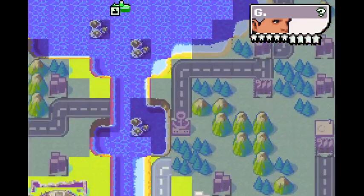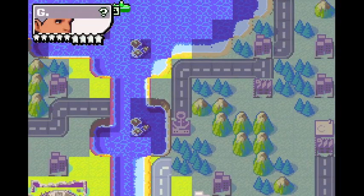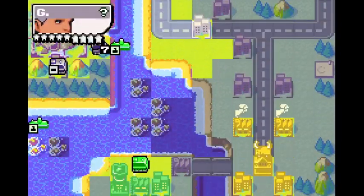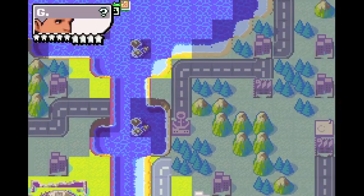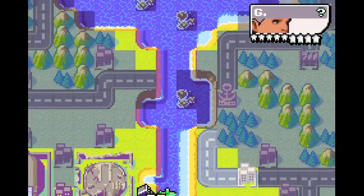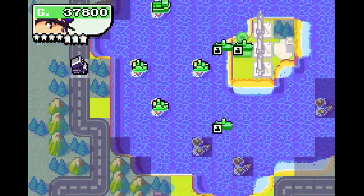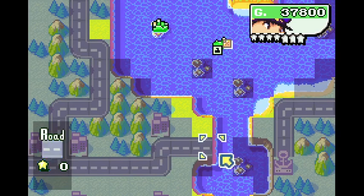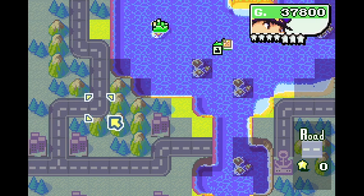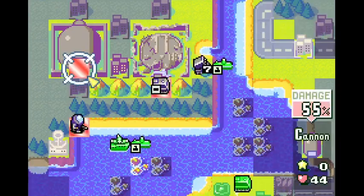We haven't cracked all the codes to Advance Wars 2, but I have cracked some interesting ones. Like, I just found this out today — there are actually bits set aside in memory for unlocking the generic soldiers as commanding officers. But they're not listed in the list of COs you can select for each map. Did you notice this? Oh my goodness, how did they make that mistake? Let's get out of this map before I lose my mind.